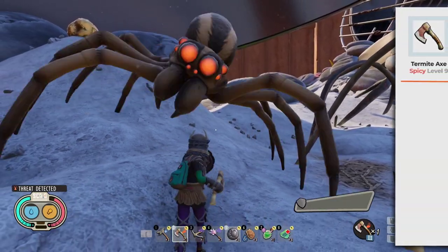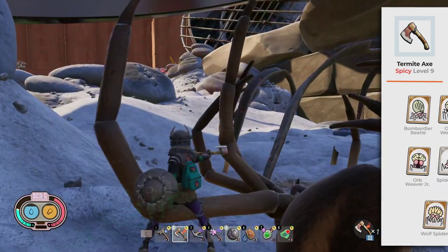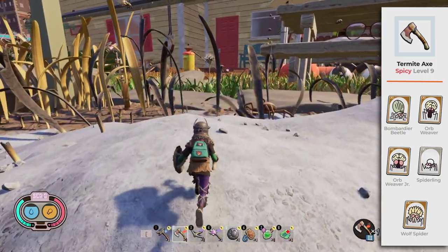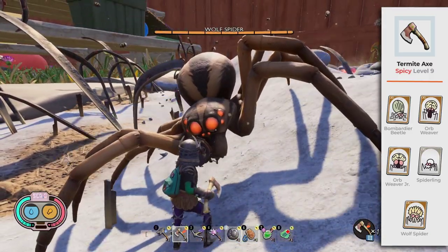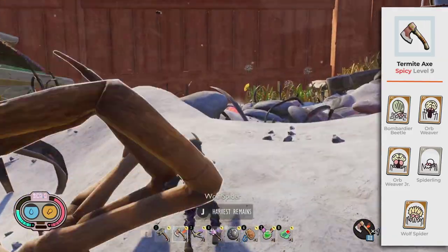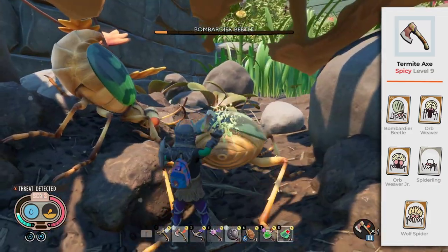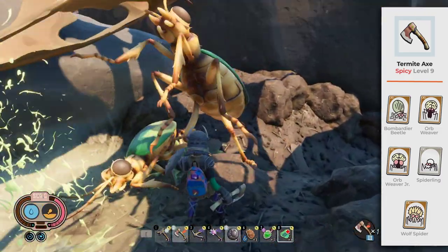Spicy Termite Axe Level 9. The axe is a chopping type of strike weapon — and guess who is vulnerable to it? The wolf spider. As all spiders are vulnerable to Spicy, the Spicy Termite Axe Level 9 becomes a perfect weapon against these 8-legged creatures. It takes 2 perfect combos — 6 hits — to kill the wolf spider. Even though the Bombardier Beetle is not vulnerable to Spicy, it is vulnerable to chopping and also takes 2 perfect combos, 6 hits, to kill it. With these 2 tools we have covered 16 of the 48 creatures in the backyard.